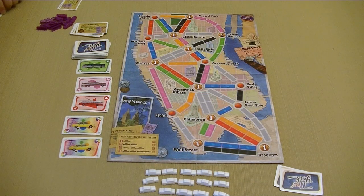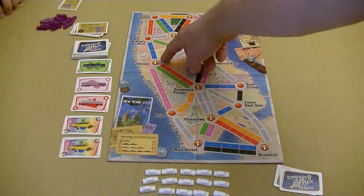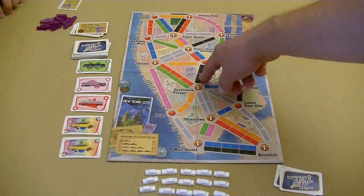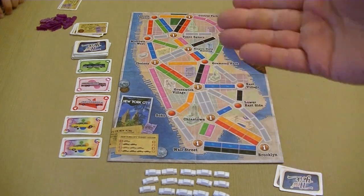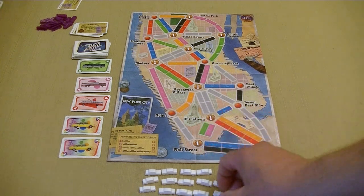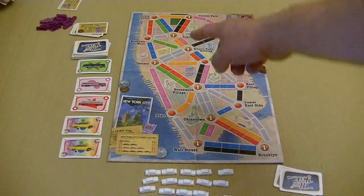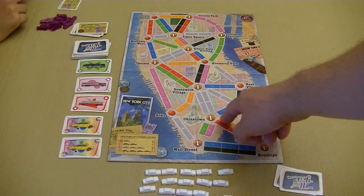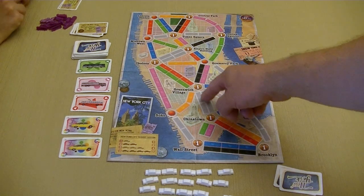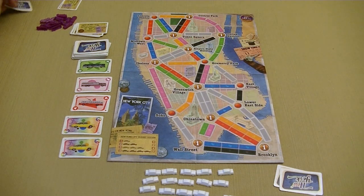The second thing we can do is claim a route. We discard cards from our hand matching the color and number of cards for a route we want to claim. For example, here we'd have to discard three red or three green cards and then put our taxicabs out on the board, filling in that particular space. In a two-player game, there are some spaces with routes side-by-side — once one of those is claimed, the other player cannot go in and play side-by-side.